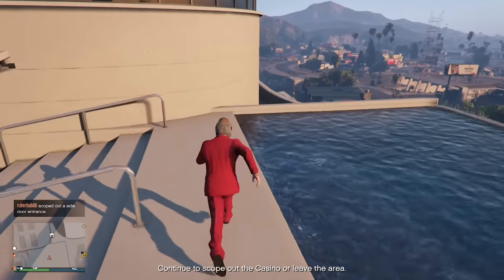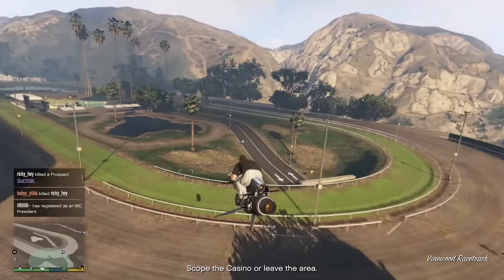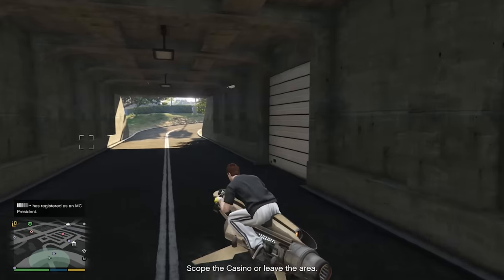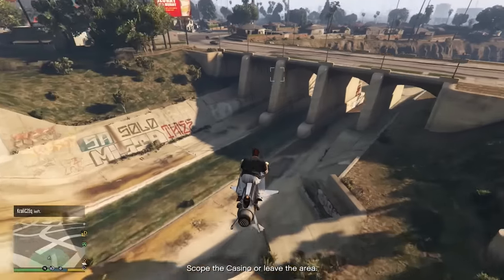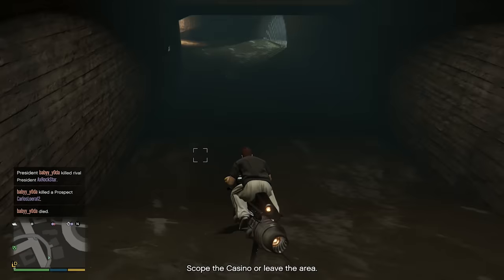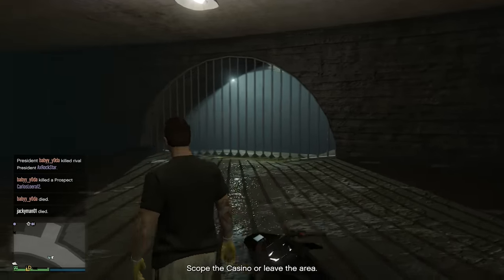There's actually two sort of hidden entrances that allow you to take different entrances into the heist. The first one is right here under the racetrack — just take a photo of this door here. This is going to allow you to enter the heist as security guards in the big con approach, and that one's actually a really good approach. The second hidden entrance is under here in the sewer tunnel, so go down here, take a photo of these bars, and that's going to allow you to get into the casino a lot easier during the aggressive approach. Once you scope those out, you'll never have to do it again.